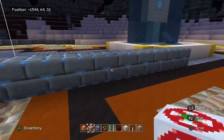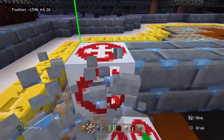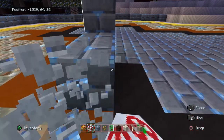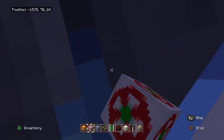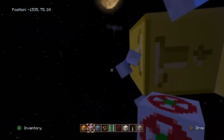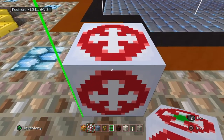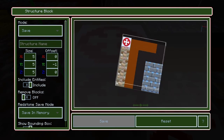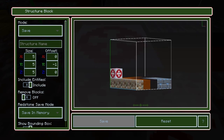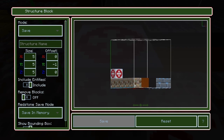Once you clear your measurement blocks out of the way, you can start working in the structure block's menus now that you've measured where everything is and how far you'd have to go to place the structure block. Select the structure block and it gives you a display of what you're measuring. In this case it's picking up the ground.